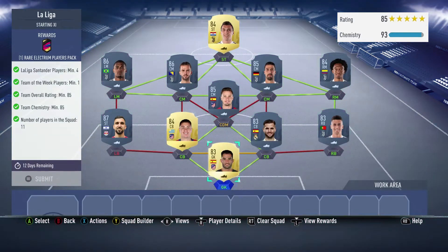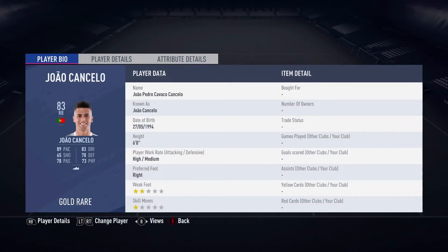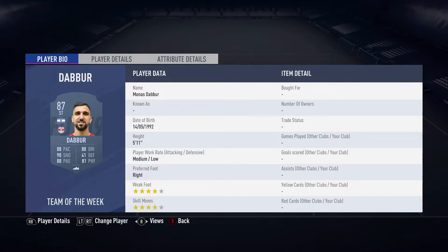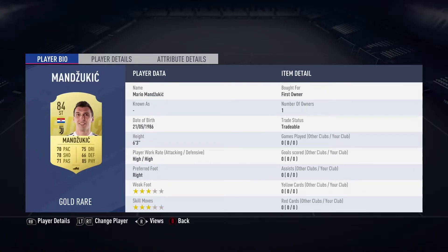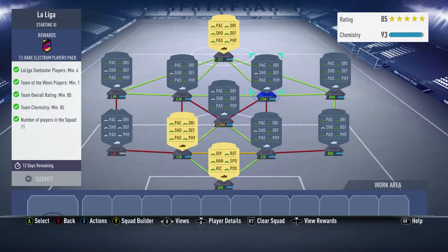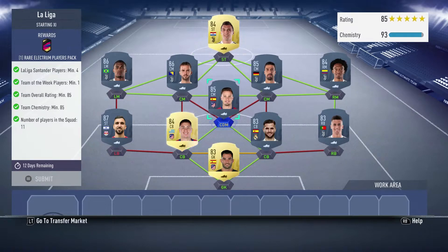Each squad is going to cost you around 100 to 115k. These are the cheapest solutions right now, though they probably won't be the cheapest in a week because card prices will change depending on what other SBCs come out. For one of the squads you get a rare electrum players pack — six gold rare players and six rare silvers.